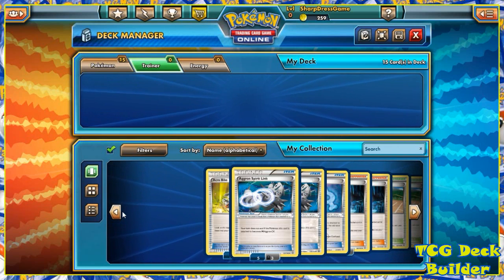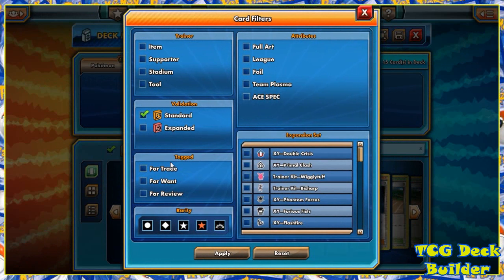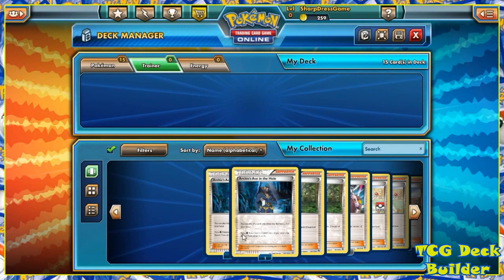Alright, let's go to Trainers now. The way I like to do it personally is: Supporters, Items, Tools, Stadiums — that's just the order I like to work in. So let's go Supporter cards.